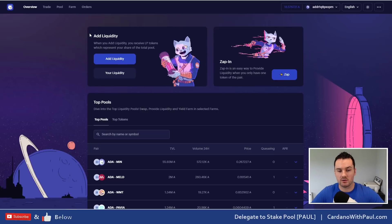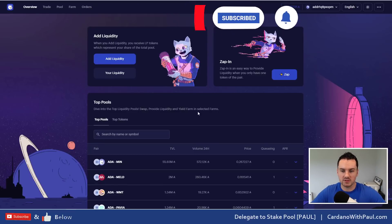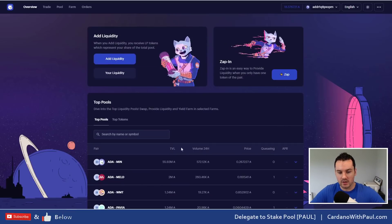We'll start out with the MinSwap DEX. If you're new, don't forget to subscribe, give the video a like, and share it if others can benefit. On MinSwap you can see up top it's all about liquidity — providing liquidity or your liquidity — and down here you have all the different pairs listed on the exchange right now: the TVL, the volume, and the price.